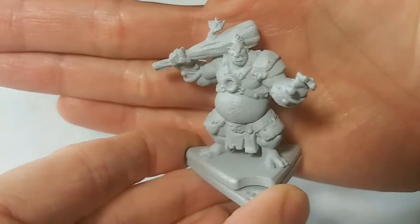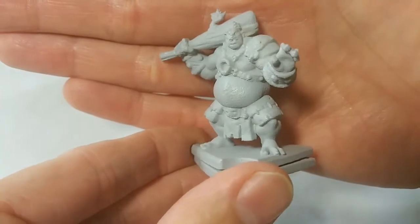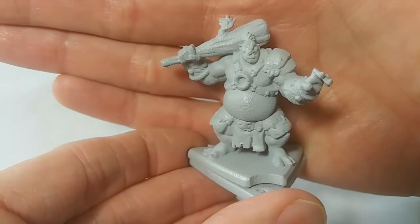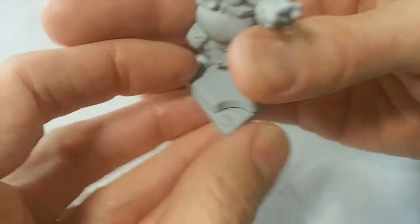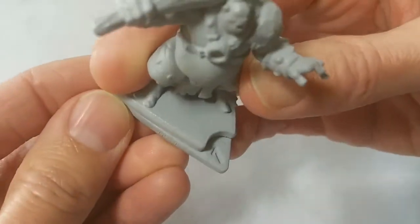There we go. Look at that guy — he is upset. He is wearing all sorts of ridiculous outfits. Look at his torn-up pants and everything. I love it. He's carrying a huge chunk of a tree. He's a three-point monster, so that means he's got the spinny base that goes three, down to two, and then down to one.